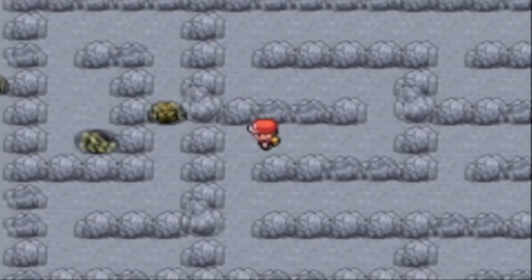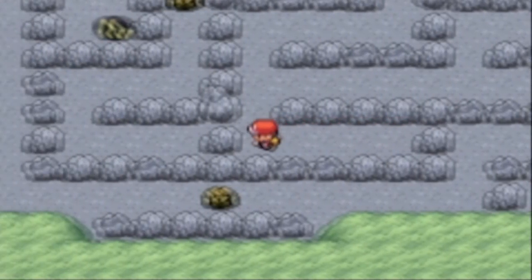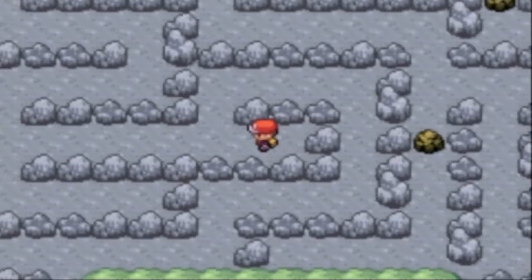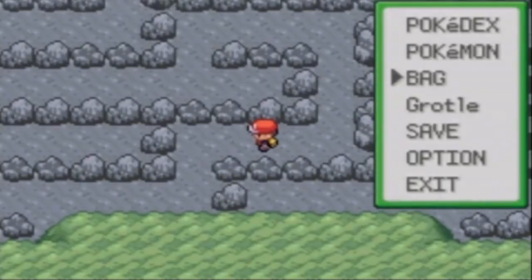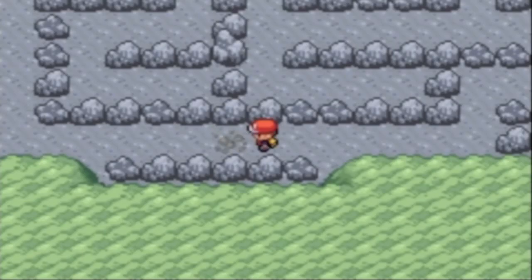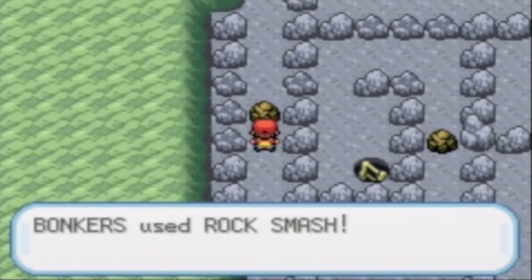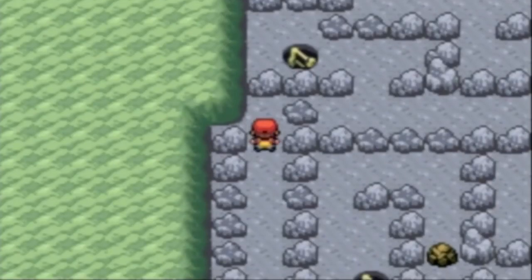There are two split paths. I'll go this way first. If you go all the way over here, you get to use Rock Smash again. So up to this point I don't think there are any Strength boulders, so you will not need Strength. Don't worry about that, but you will need Rock Smash and Surf. I'll make that clear at the beginning of the video — you do not need Strength.